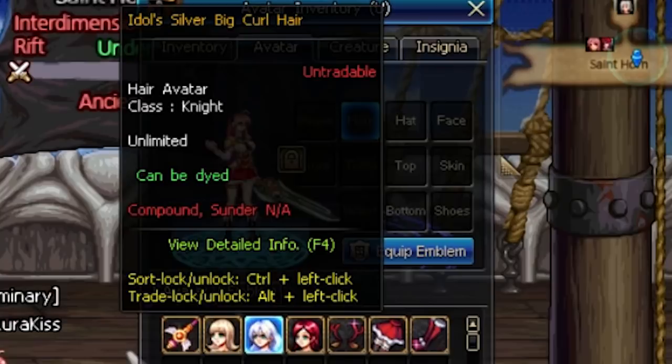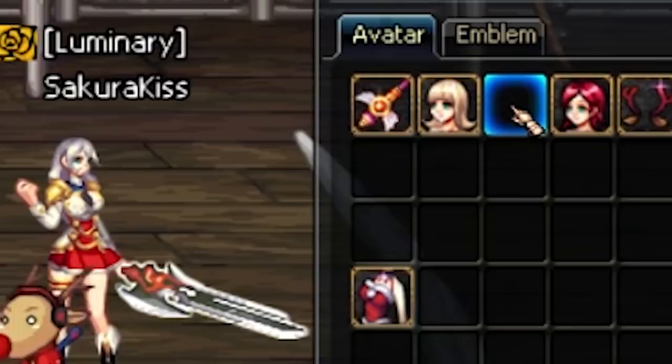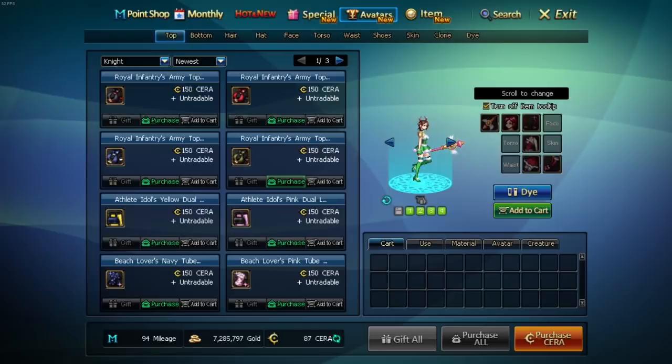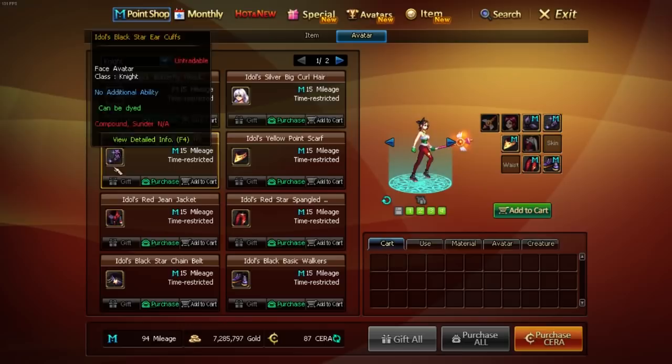Now, you've got a couple options on how to go about filling up this avatar tab. The easiest to obtain and most common avatars are basic avatars. They don't affect your stats in any way, but change your character's appearance. Just pop them in there, and you'll have a different hat, skirt, or what have you. Individual pieces will run you about 2 Freedom Dollars or regional equivalent, and a set can be bought for about $15. A few sets can be purchased if you play enough using mileage from the shop.